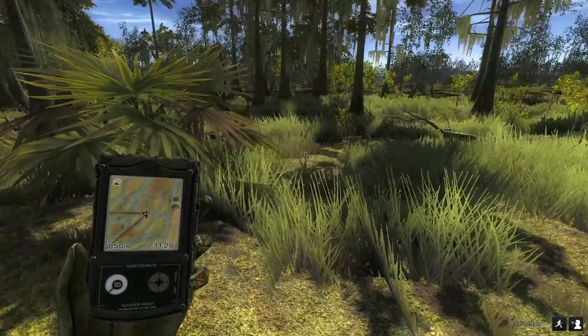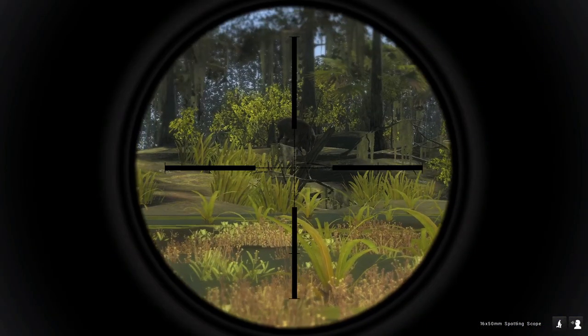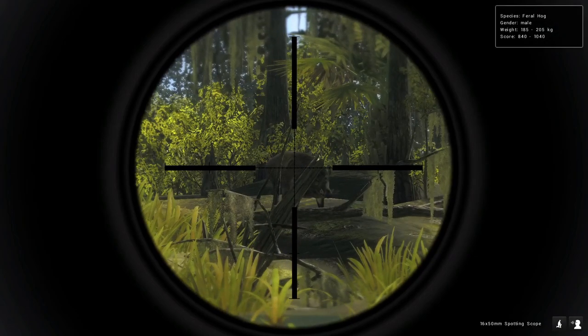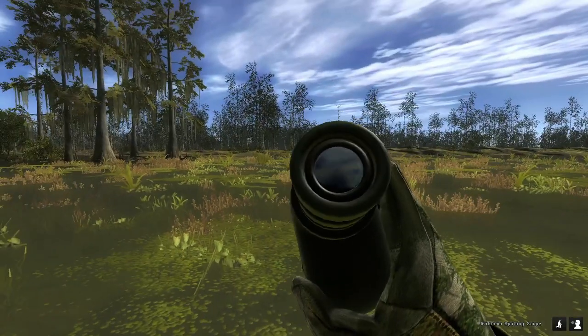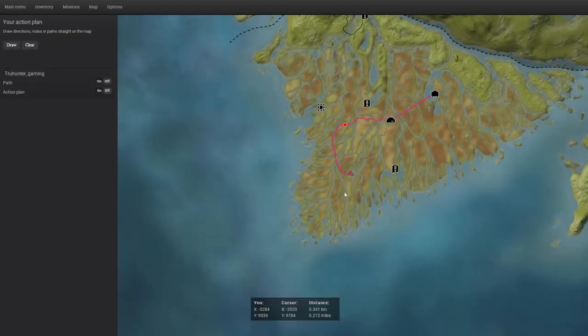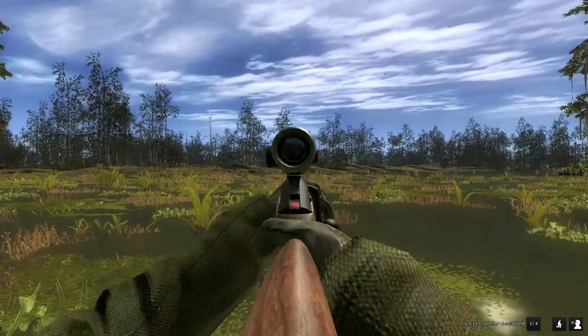Here is our piebald doe — the first whitetail of the hunt. It's not a buck, but I'm always going to shoot rares even if they're does. In the southern portion of the swamp I noticed a feral hog with an estimate up to 1040. I'm in a position where I can use the rifle on this guy because I already scouted the area with my binos — so we're going to take this feral hog with the Blazer.